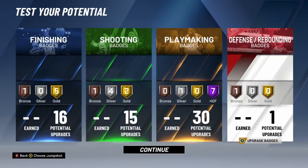Check this out: seven gold badges, seven Hall of Fame badges, five silver badges, and three bronze badges. With an all-around build — this build can do everything: shoot, dribble, and attack the rim, go to the paint, and you can even play defense being 6'5" with good lateral quickness and perimeter defense. This is one of the best point guard builds. These last two builds I showed you are guard builds — best builds in the game for a guard.